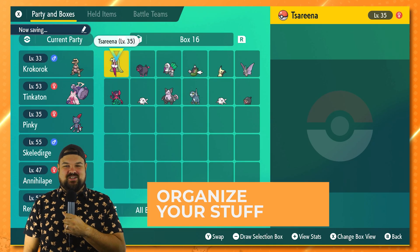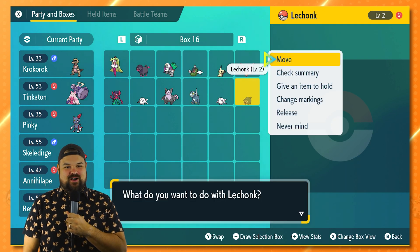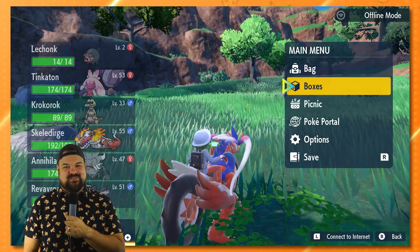Organize accordingly. When using your boxes to grab Pokemon, make sure you exit on the box you want new Pokemon going into. I always keep my shiny Pokemon in their own box, but new catches would flood that box if I didn't exit on a different one. You can expand your box sizes up to 32 boxes by having at least one Pokemon in each box.